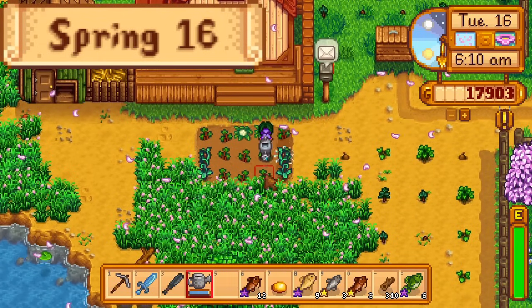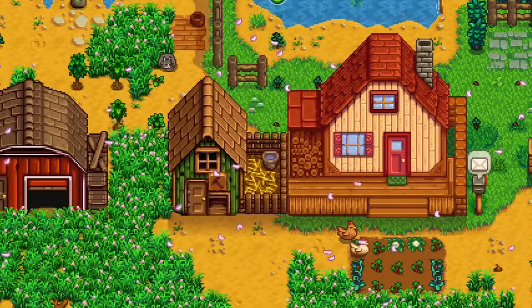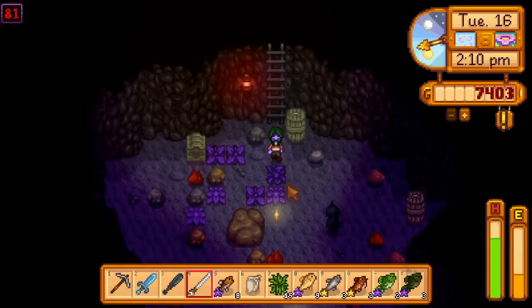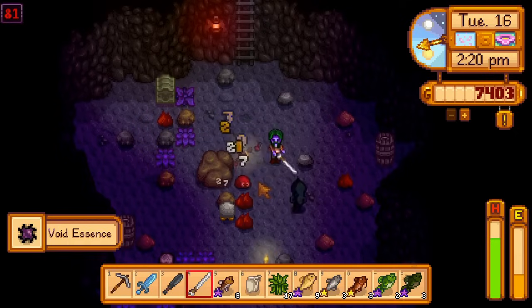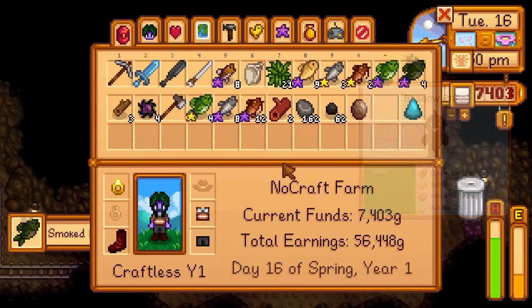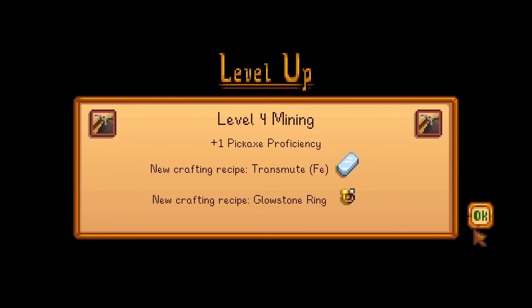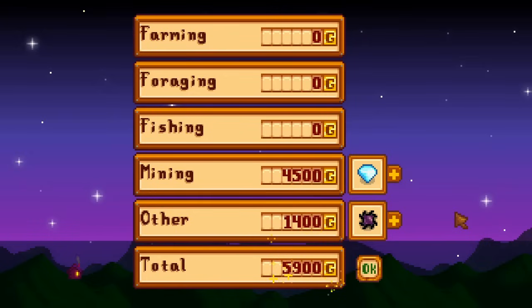Day 16 of spring. I pet my animals, water my crops, and give Demetrius a topaz, before buying the coop upgrade as Robin walks out of the door. Then I go to the mines. I descend to floor 80 by 1pm and spend the rest of the night farming the void spirits on floor 81. Void spirits are the best way of getting the copper bar, iron bar, and gold bar to complete the blacksmith's bundle, with odds of 4% per copper bar, 2% per iron bar, and 1% per gold bar. I also smoke largemouth bass from yesterday. By the end of the day I have a single copper bar, then go to bed, getting level 2 farming, level 4 mining, and level 4 combat, as well as nearly 6,000G from diamonds and void essence acquired today.